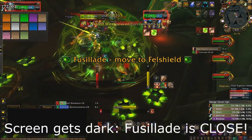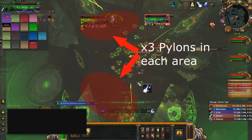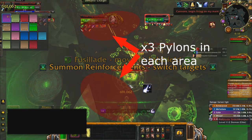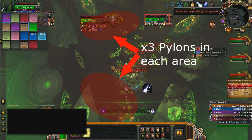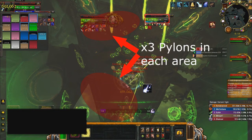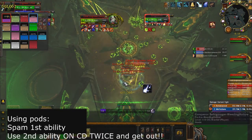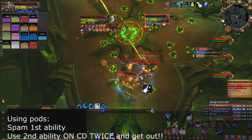For the pod group in phase two, you need to drop three pylons near your current pod and three pylons near the next pod, because the current phase and the next phase will each have three Fusillades before transitioning. Remember: spam the first ability on the boss, use the second ability on command. In normal mode, jump out after two uses and jump back in. In heroic, jump out after two uses and rotate your group.